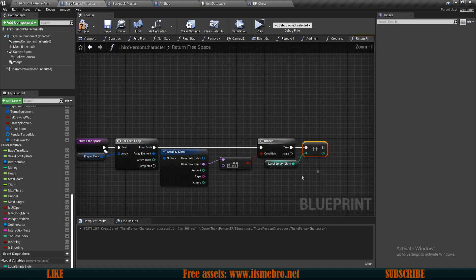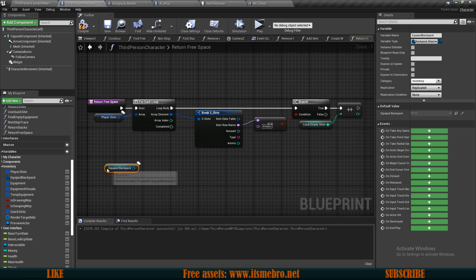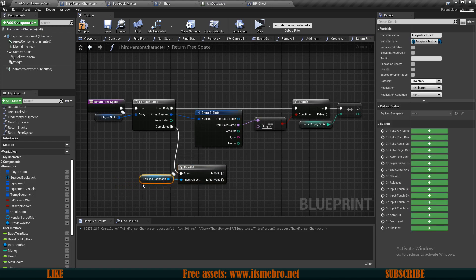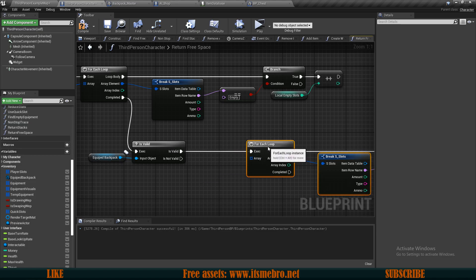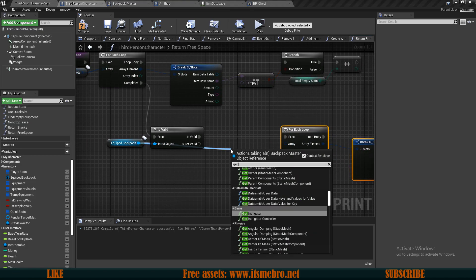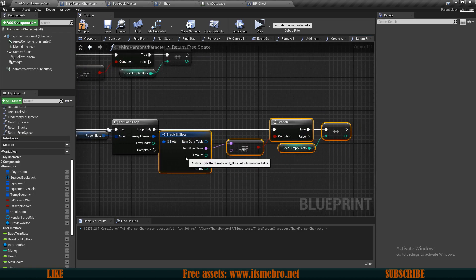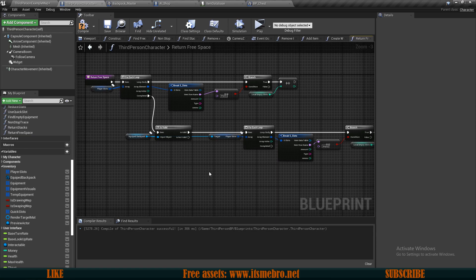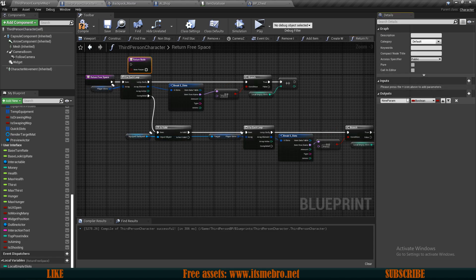Once this is completed, we want to do exactly the same thing in our backpack as well. Let's bring in our equip backpack and first check if it is valid, so we know whether we actually have the backpack or not. Then I'm going to copy this whole part, bring it over, connect it to the execution, and for the array from the equip backpack I'm going to get the backpack's player slots. Connect the array - now it's going to go through all the slots, find the empty ones, and add the value for local empty slots. We also want to return some information, so let's select the base node and give this an output called 'total free space' as an integer.